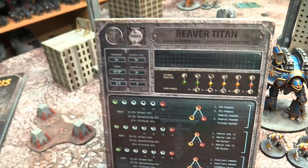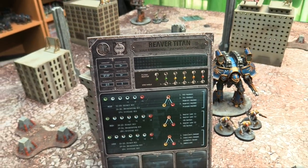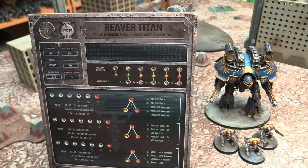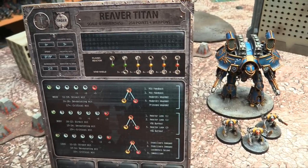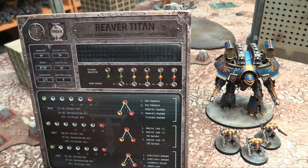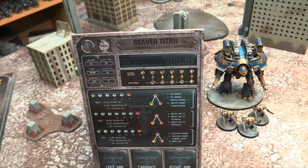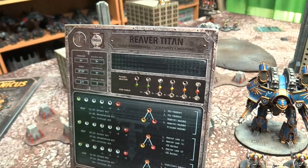Speed is what you move — every speed and maneuver value has two ratings. The first is what you do normally; the second is when you push the reactor, and you have to roll a reactor die and apply the results. The reactor die has the Omnissiah symbol — when you accidentally awaken the machine spirit — or it shows how far your reactor gets pushed. There are three faces of one, one Omnissiah symbol (which counts as one if you make a command check), a face of two reactor results, and a blank. If you roll blank, you push your reactor but don't overheat at all.